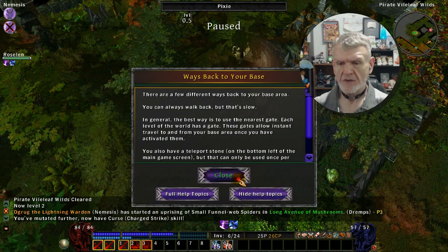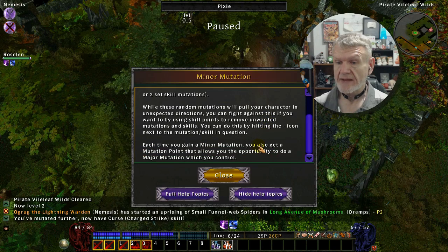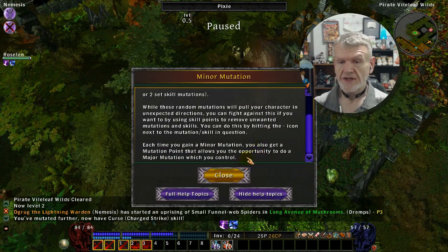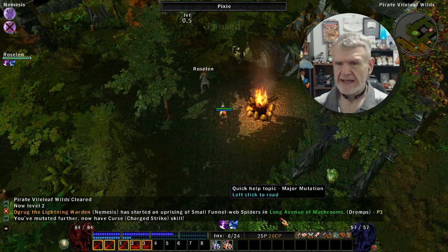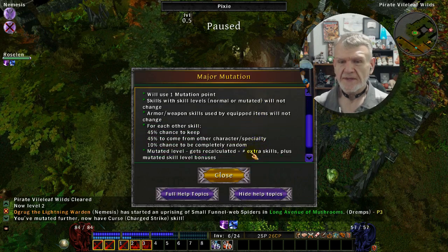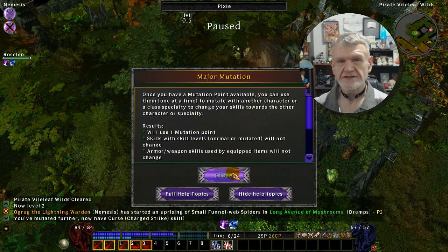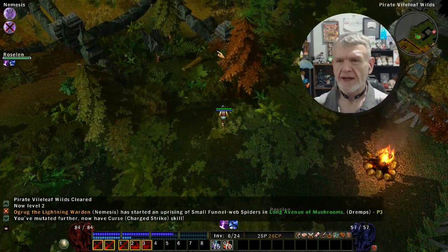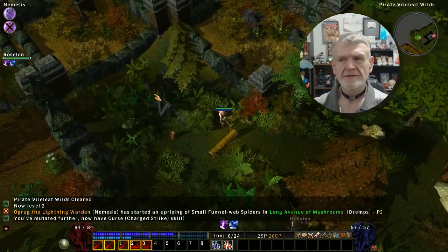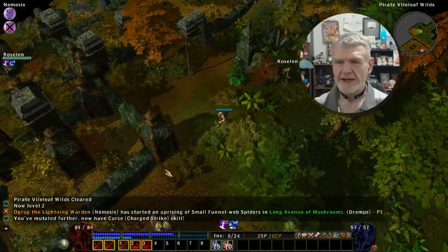You can take gates back or walk — walking is the long way; always find a gate. Minor mutation means you randomly mutate a little. Major mutation means you can do bizarre stuff — you blend your character with another character, whether it's an NPC or a class. I'm fine being an assassin right now.